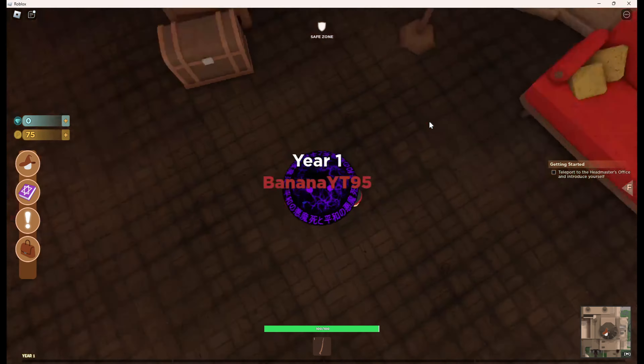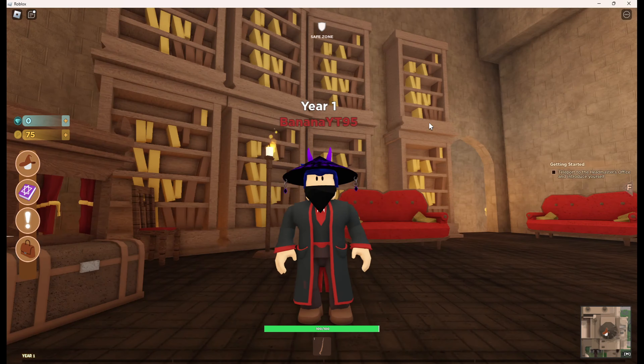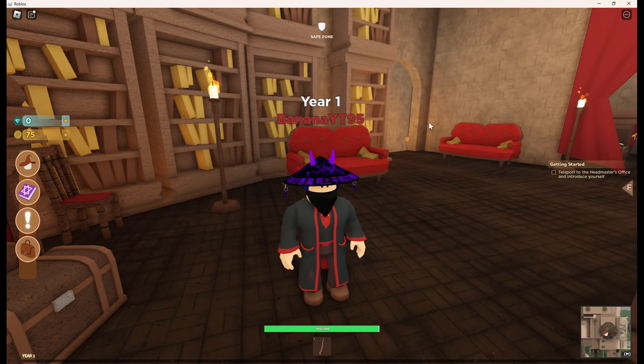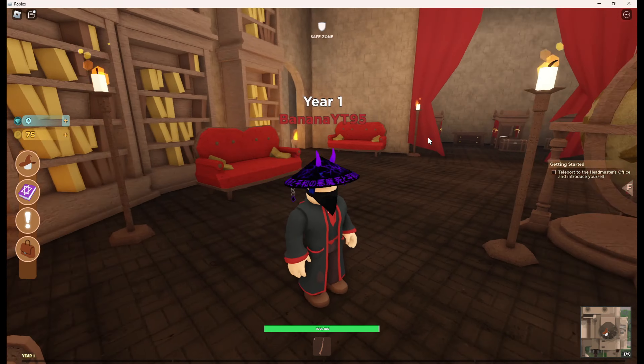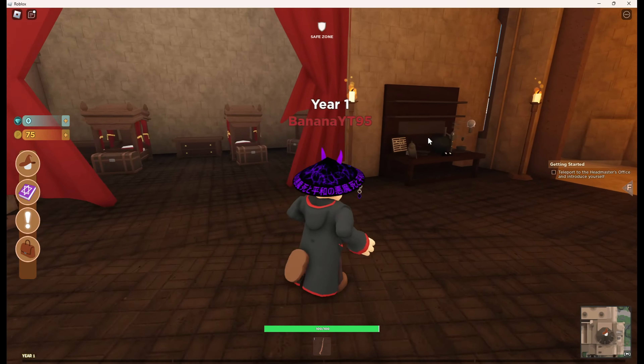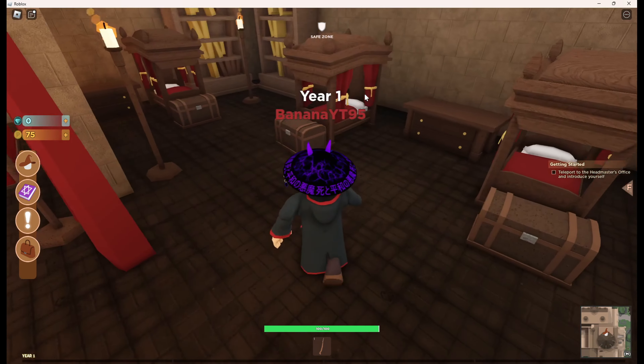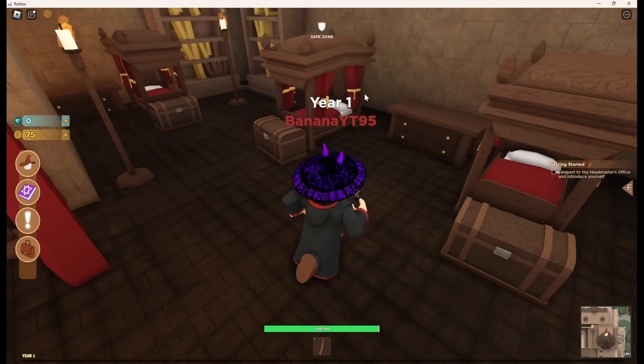Go check it out on Roblox - it's called Row Wizards, it's a really fun game if you're a Harry Potter fan. We've got a brewing stand down here, though I don't have any recipes yet. Some more beds, and there's a balcony over there. We have access to the clock tower.